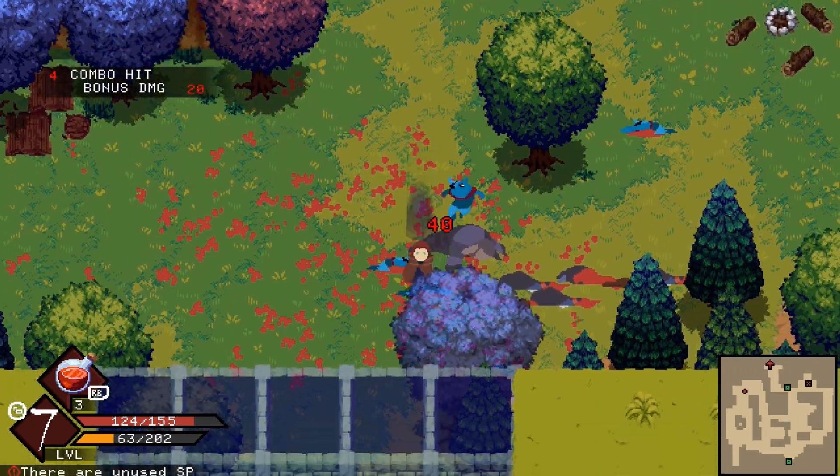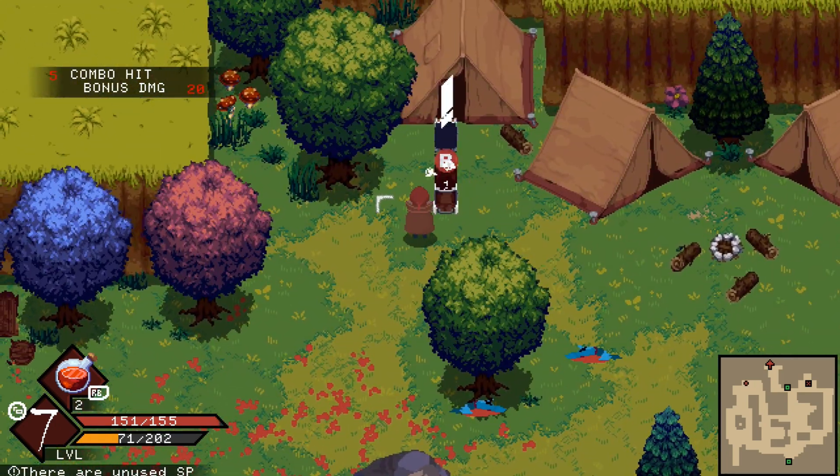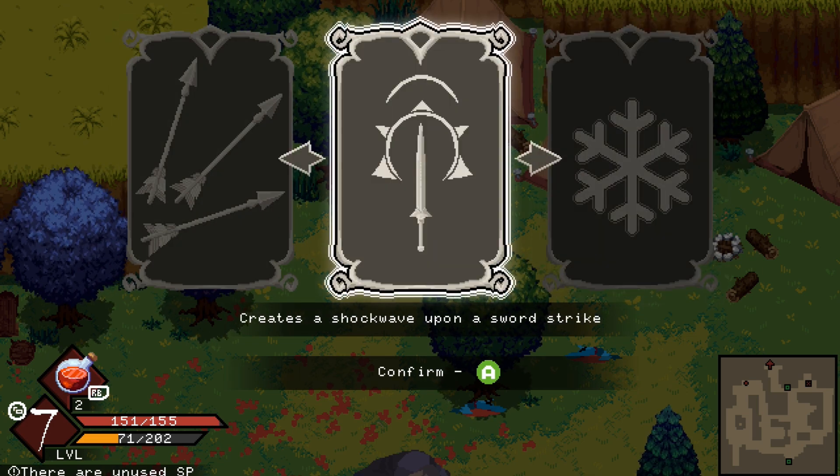Once you clear out the enemies, a chest will spawn and inside you can choose a random upgrade. I chose the shockwave upon a sword strike upgrade, which is very helpful, but yours is more than likely going to be different than mine, so just choose whichever one you prefer.